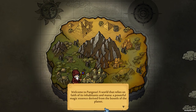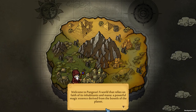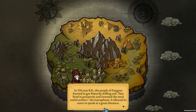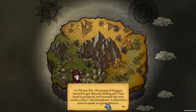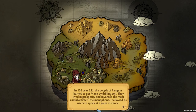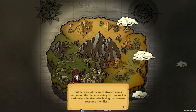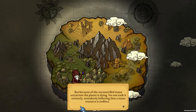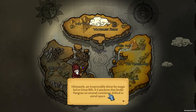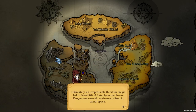Welcome to Pangeus, a world that relies on faith of its inhabitants and mana, a powerful magic essence derived from the bowels of the planet. In year 156 BR, the people of Pangeus learned to get mana by drilling soil. They lived in prosperity and invented the most useful artifact, the manaphone — it allowed users to speak at a great distance. But because of uncontrolled mana extraction, the planet is dying. No one took it seriously, mistakenly believing that the mana resource is endless. They overused a resource — have they never played a resource managing game before? Ultimately, an irrepressible thirst for magic led to the great rift, and the whole world is split apart.